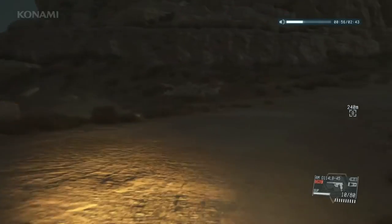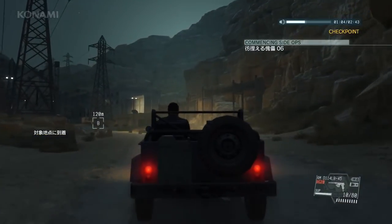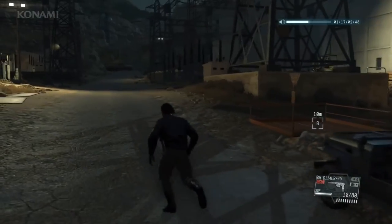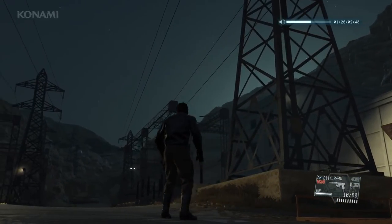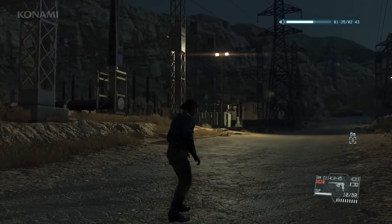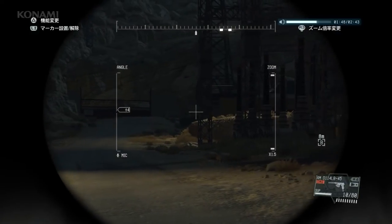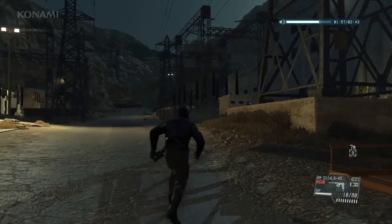Alright, we're approaching our mission area now, and you can see that the roads look quite deserted. When we approach, we'll go ahead and kill the lights so we're not spotted. It looks like the scene at the power plant is eerily quiet — there's no one around, guards aren't at their usual posts. No one there. No one there either. Very suspicious. Let's head in to investigate.